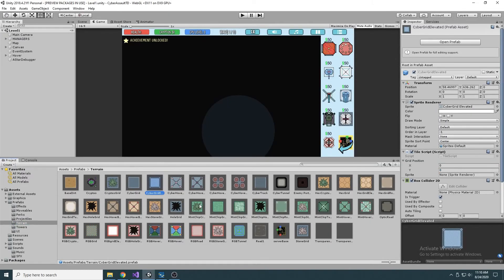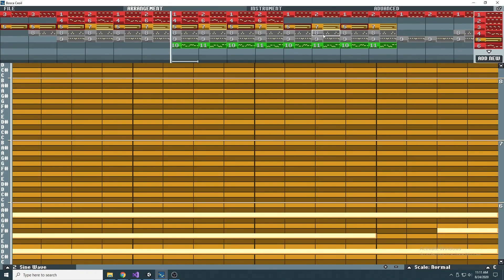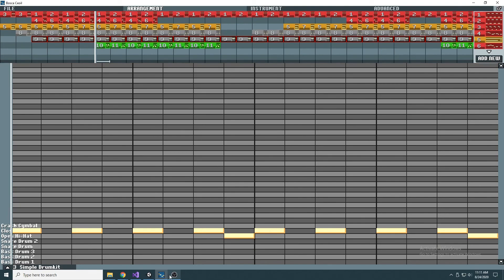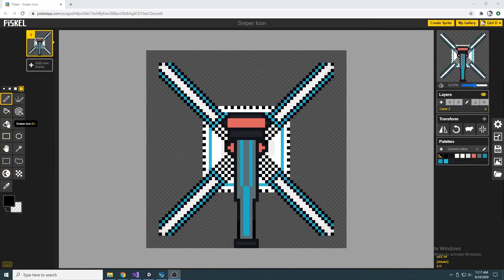I'm making the game with the Unity game engine and coding in C#. I'm using Bosca Ceoil to make retro style music and I'm doing the artwork with a simple online app called Piskel. They are both really easy to use — I'll put the links in the description if you want to try making easy music and artwork.